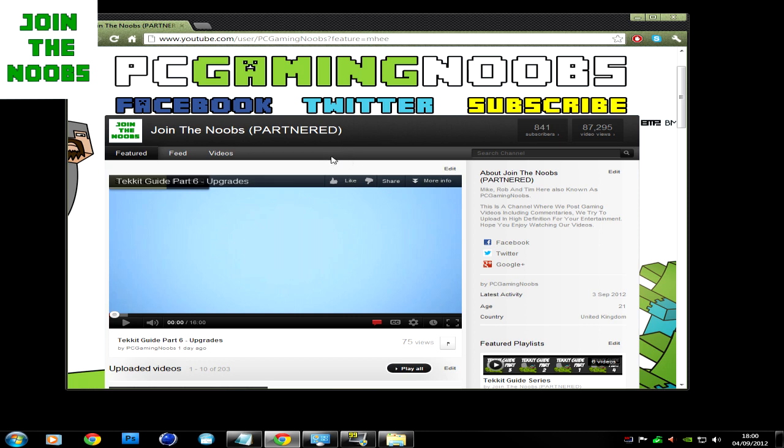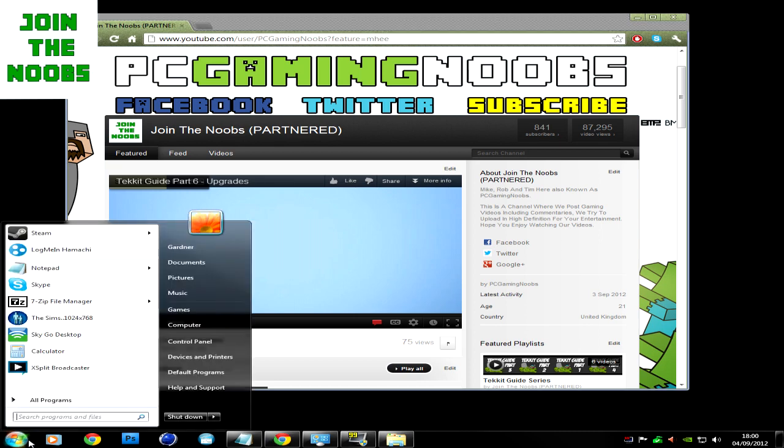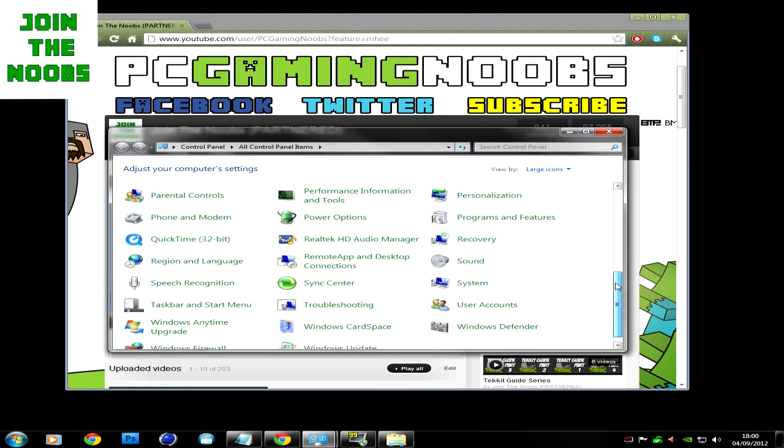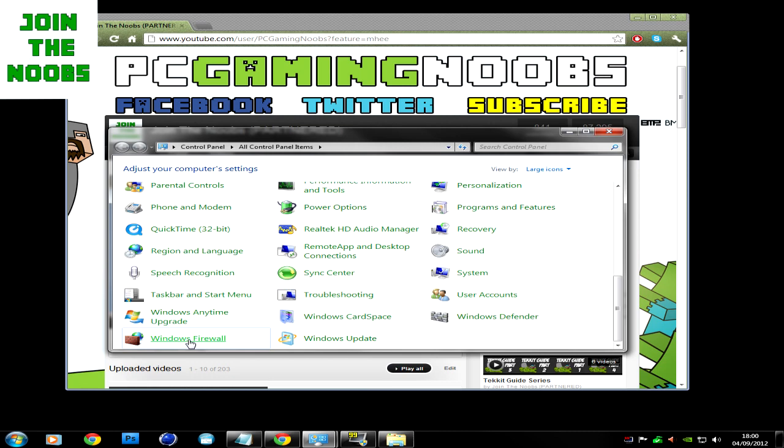Make sure all 41 mods have actually loaded on the Technic Launcher, which you'll find on the main Minecraft screen — it says it on the bottom left-hand side. Another reason, which is mostly the main reason, is whoever's hosting the server needs to actually have the firewall off. Go to Control Panel and then Windows Firewall.